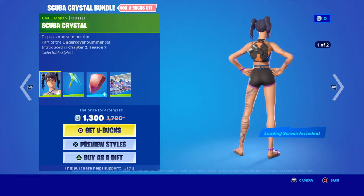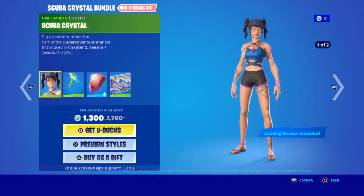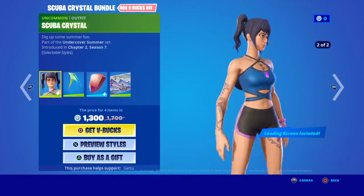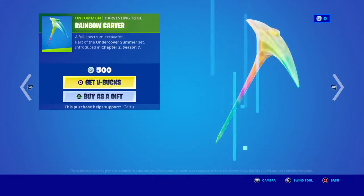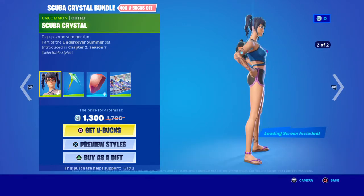First up we got Scuba Crystal. I didn't even know this would actually come out — I thought they would do it but then I was just like there's no way. Next thing I go to the item shop and I see Scuba Crystal. What the heck!